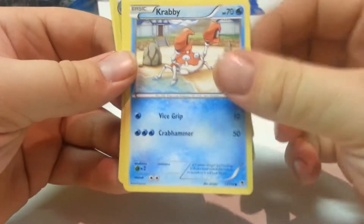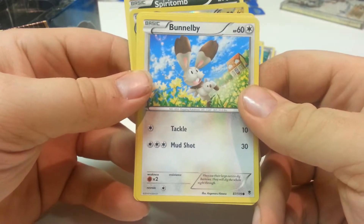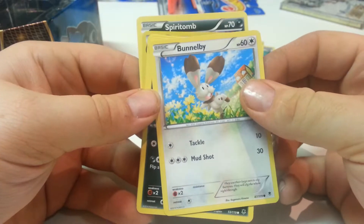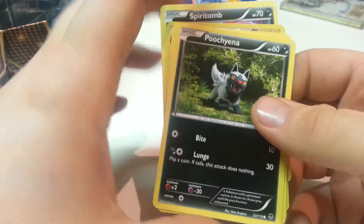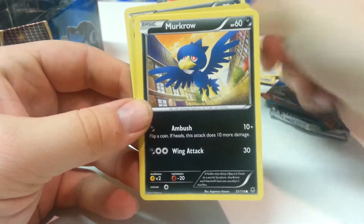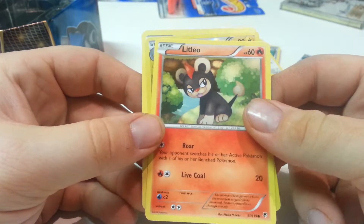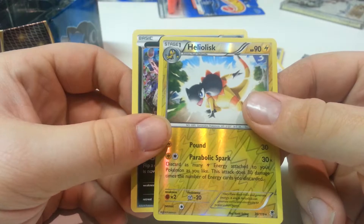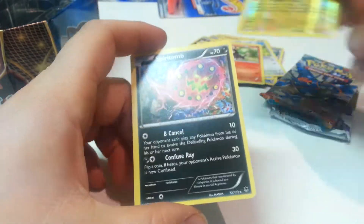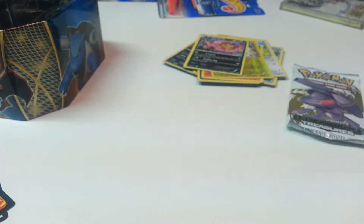We'll move on to the next pack — XY Phantom Forces. I'm not sure if these booster packs are specific ones or if they're all different for each tin. Like I said, I don't know much and you could probably figure that out on other channels. If you want, you could add information for me in the comments, because I don't know that much about the cards themselves but I mainly know how to play the game.